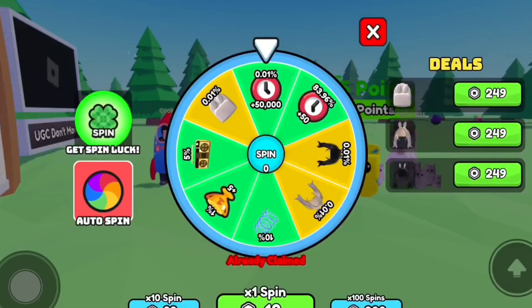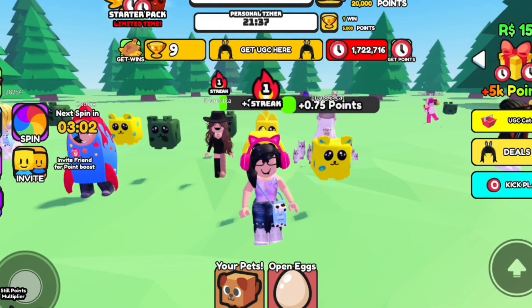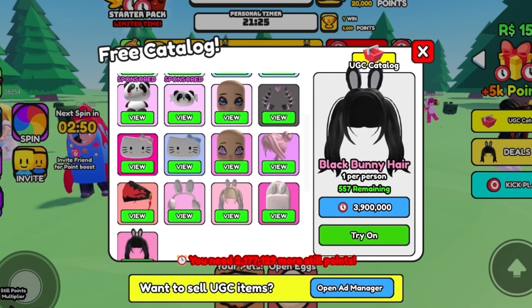Spin the wheel in 3 minutes. Open free catalog. Purchase these bunny hairs.